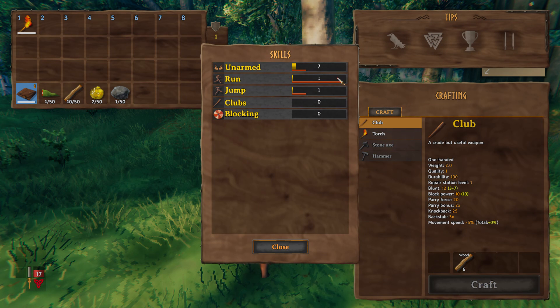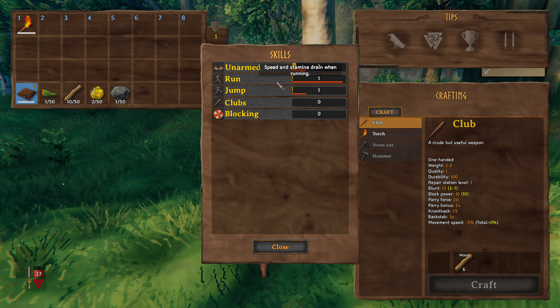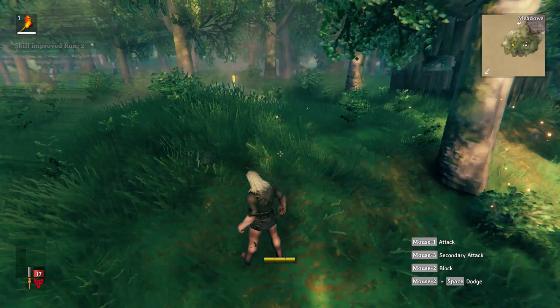If you open up your tab and click the inventory button, there on the skills tab it tells you all of the things — blocking, clubs, jump, run, and unarmed — all going up, and how close you are to each level. If I just back out and do a little run, that's already up to level 2.